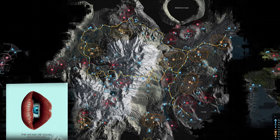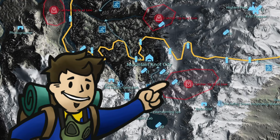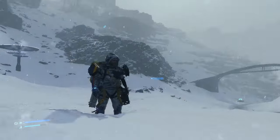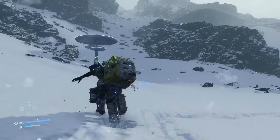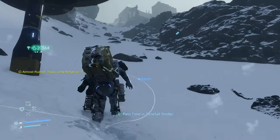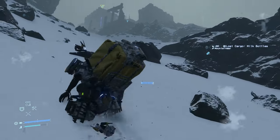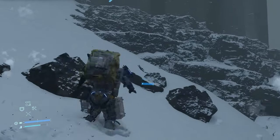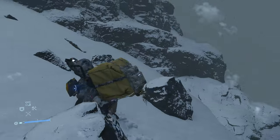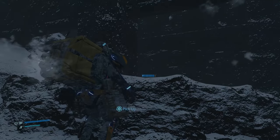The 45th memory chip has data on Nicholas Winding Refn's The Wicked Die Young, found in the BT ruins southeast of Mountain Knot City — easily distinguished from the snowy landscape because there are buried skyscrapers here. The middle building takes up the view. Go to the right of it and look for a much smaller building that is more buried with rounded-off corners. There doesn't seem to be many BTs in your way, and among the rocks at the base of this smaller building is where you'll find the memory chip.